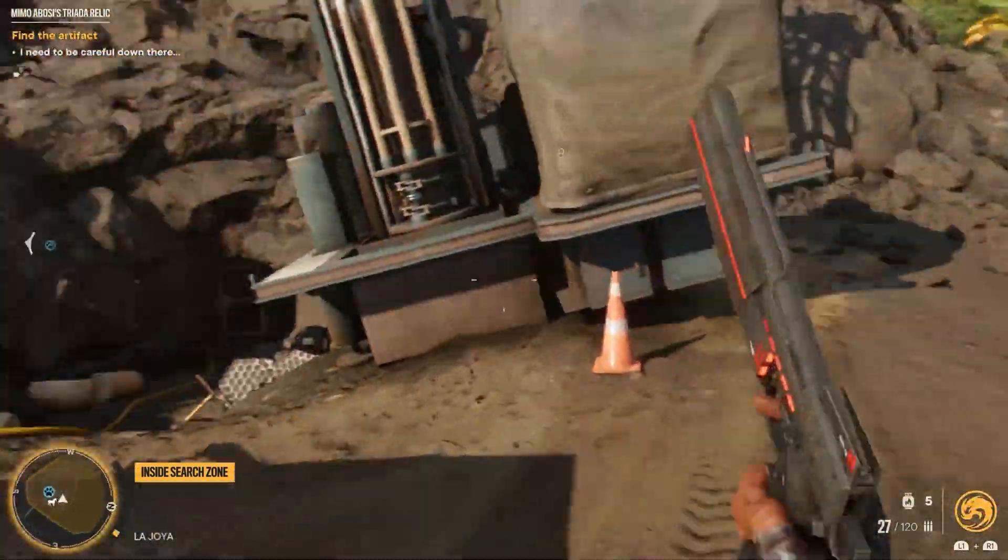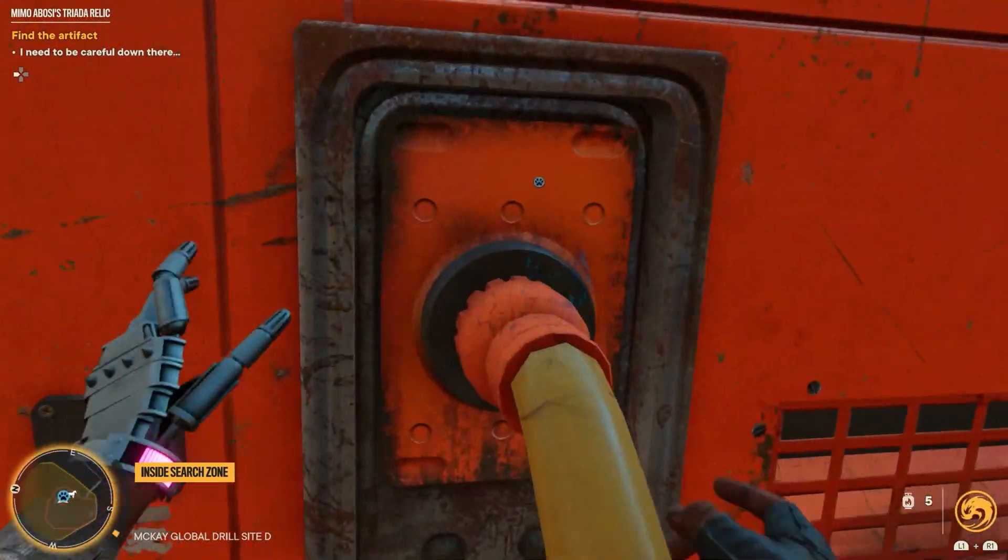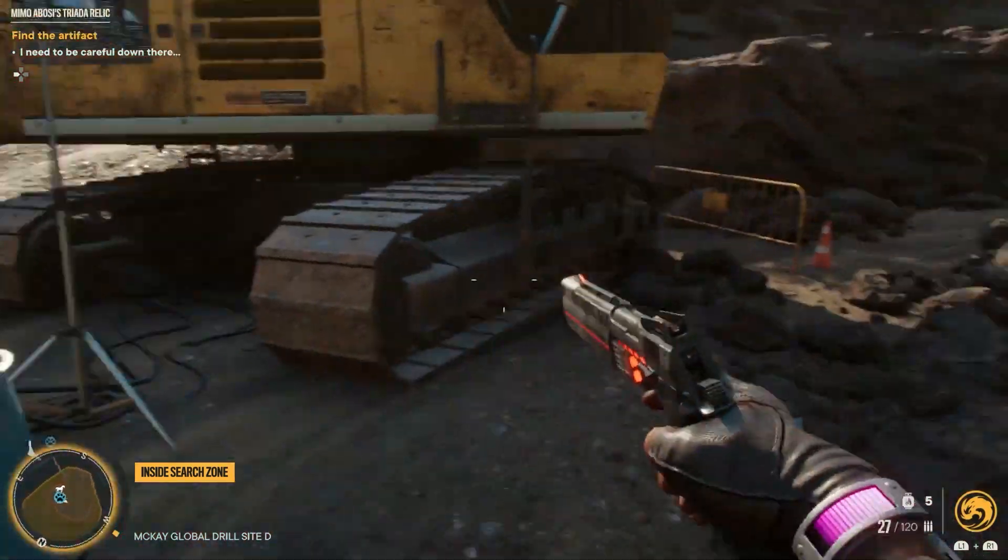Now head down to the generator, bust the pallet here, a couple hacks, and unplug that — because you need to go through some water. You can't do that if it's electrified.